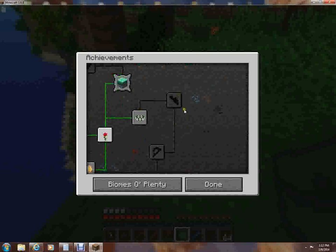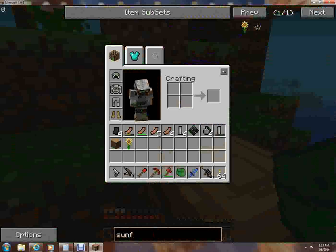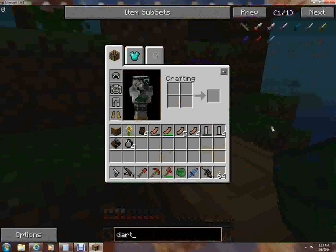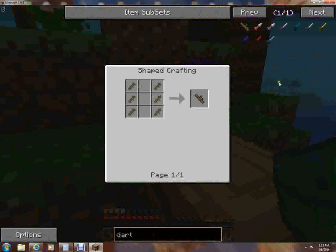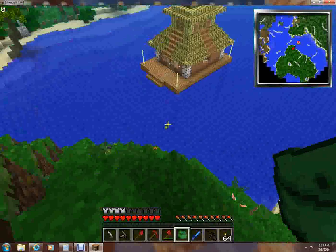Full auto! How about a dirt gun? Yep, there are dirt guns in this mod. Okay, I'm gonna need river cane... but where am I supposed to get river cane in a tropics biome?